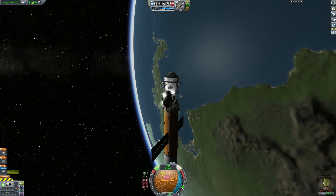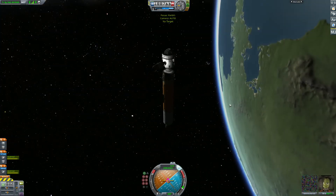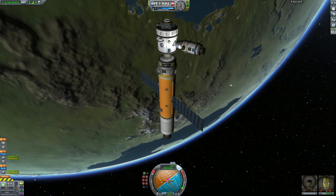You want to get in line with that docking port, and as in previous videos you want the prograde marker to be twice the length of where the target is. Thank you all for watching — this has been Awaken and this was a quick three minute video on docking and rendezvous in KSP.